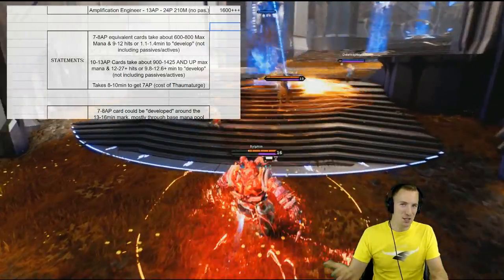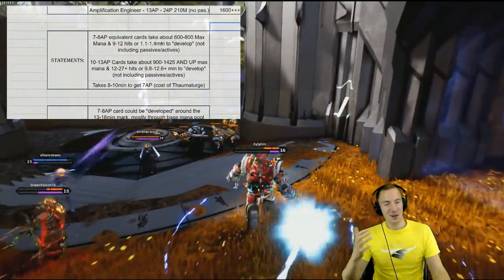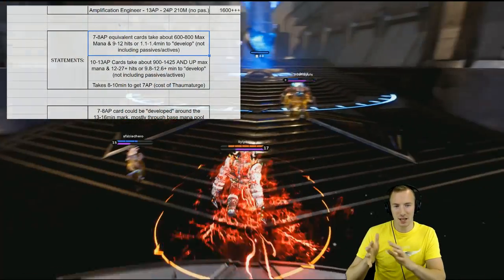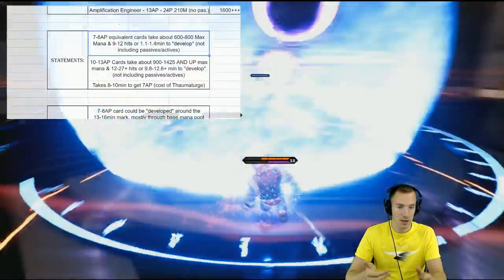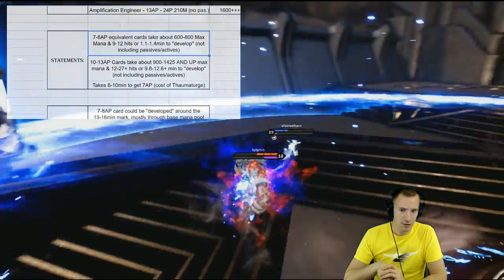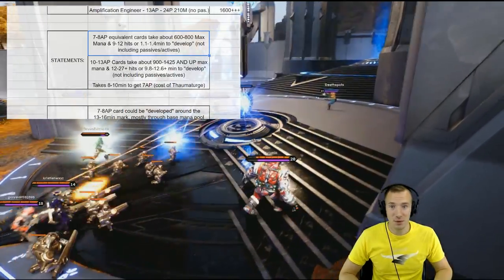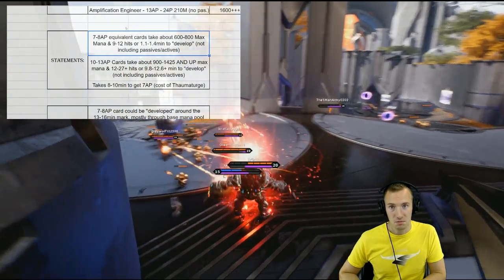Alright, what can we say about Thaumaturge now? To make Thaumaturge equivalent to your average 7 to 8 attribute point cost card in just those stats, it takes about 600 to 800 maximum mana and about 9 to 12 hero hits, or 1.1 to 1.4 minutes to develop — not including the passives and actives of those equivalent cards. So in just the stats portion of Thaumaturge, it doesn't take that much. Barely any time to get those hero hits in order to equate Thaumaturge to those other cards. Not bad.